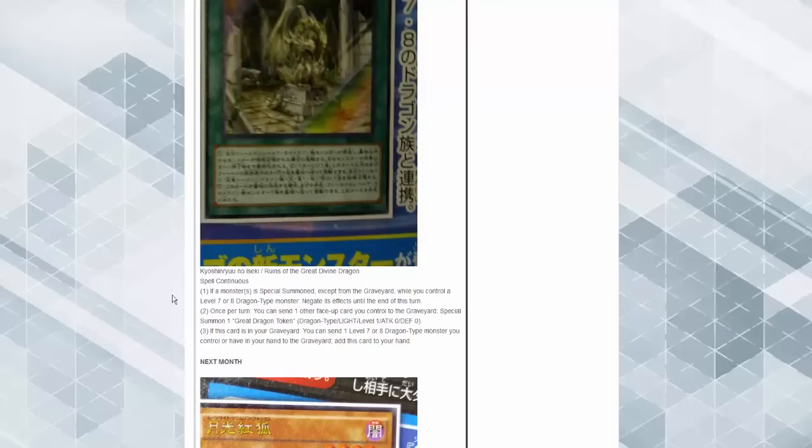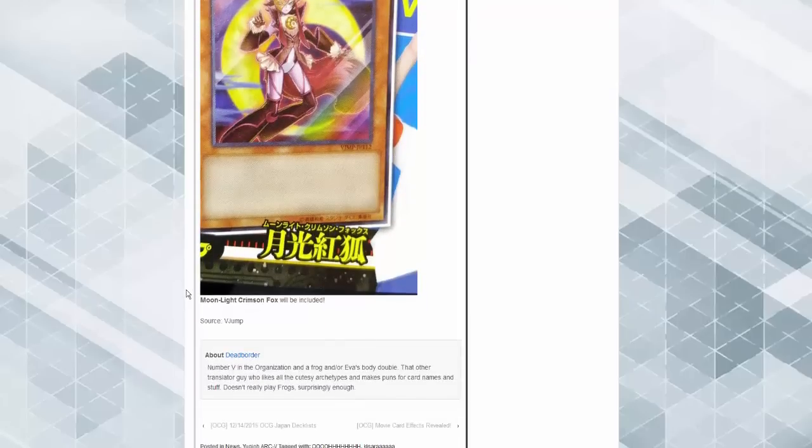Ruins of the Great Divine Dragon — if a monster is special summoned except from the graveyard while you control a level 7 or 8 dragon-type monster, negate its effects until the end phase. Once per turn you can send one card you control to the graveyard to special summon one Great Dragon Token at level 1. If this card is sent to the graveyard, you can send one level 7 or 8 dragon monster from your hand or graveyard and add this card to your hand.